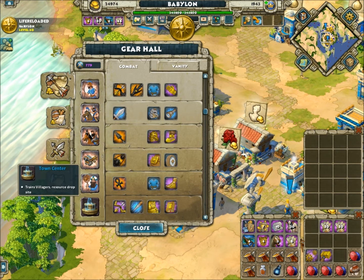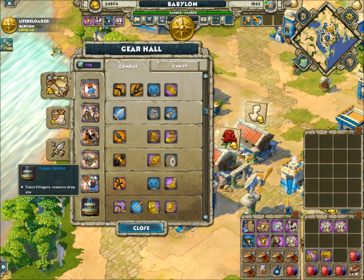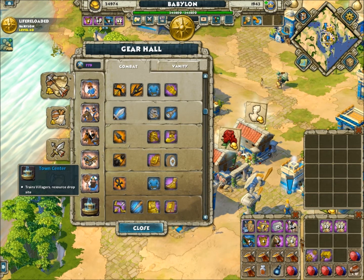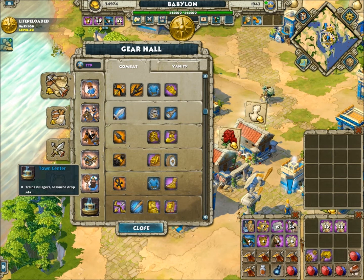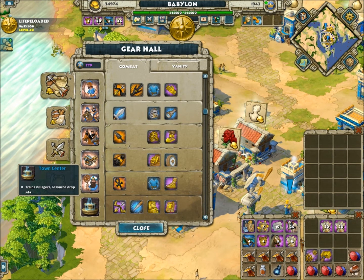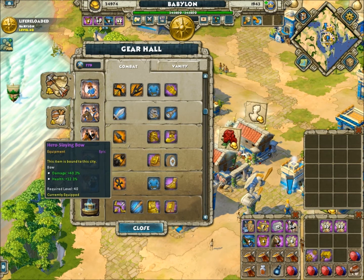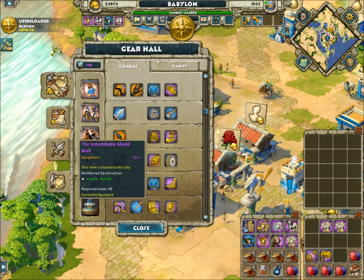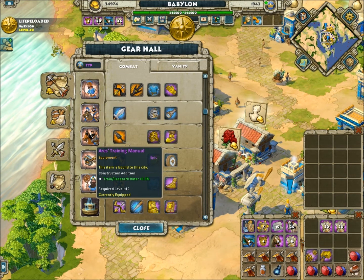Going to your town centers — remember, I like my town centers to be buff and take abuse — but you can also put gear on them to make them cheaper in cost. The reason I make them stronger is because I play skirmishes one-on-one or one-on-two on unstoppable, and I want to make sure my town centers have enough health to stop whatever's coming at them. And of course the Aries training manual so villagers are trained as fast as possible.